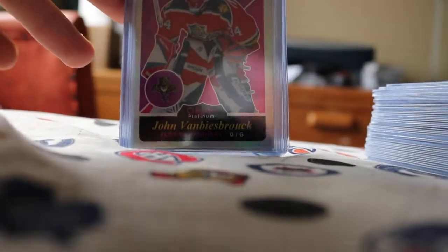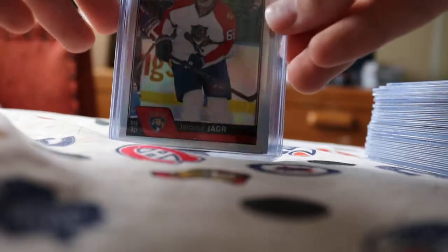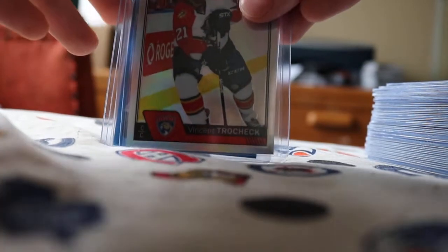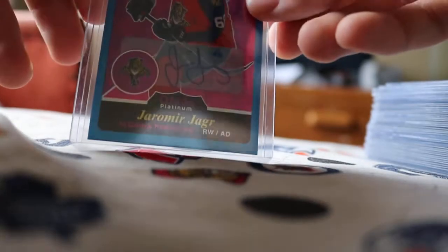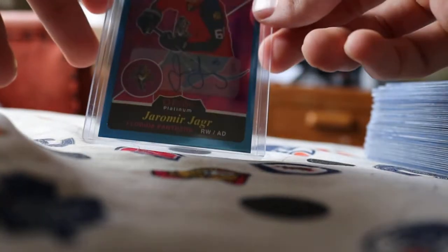Now on to the Florida Panthers, and there's a huge hit here. Starting off with a John Vanbiesbrouck rainbow retro, then a Jaromir Jagr rainbow, and a Vincent Trocheck rainbow. But the big one — you might have seen it on Instagram — a blue rainbow retro auto of Jaromir Jagr.